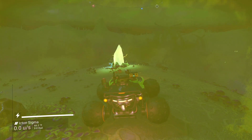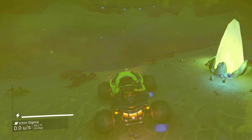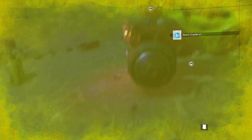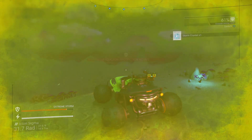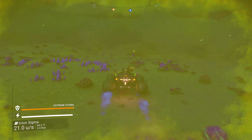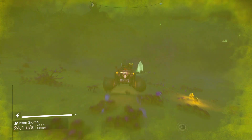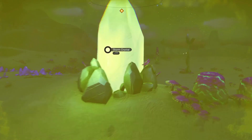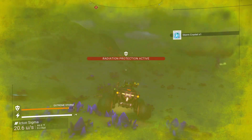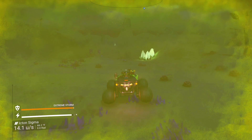Now the last, but definitely not the least, method I'm going to show you — the most lucrative method I use — is farming storm crystals. It's very specific planets that you need to find these storm crystals on. Basically, once I find a planet, I'll make a base there, have my vehicles there and a teleporter so I can teleport back whenever I want. Then I just use my vehicle to drive around and get as many storm crystals as I can when the storms are on. This is extremely lucrative — you can make millions and millions of units very, very easily and very quickly with this method.